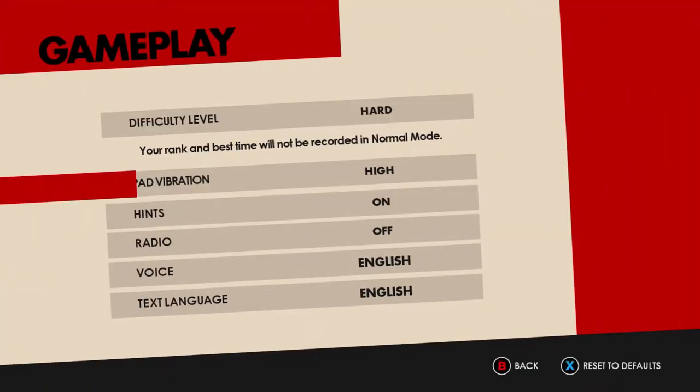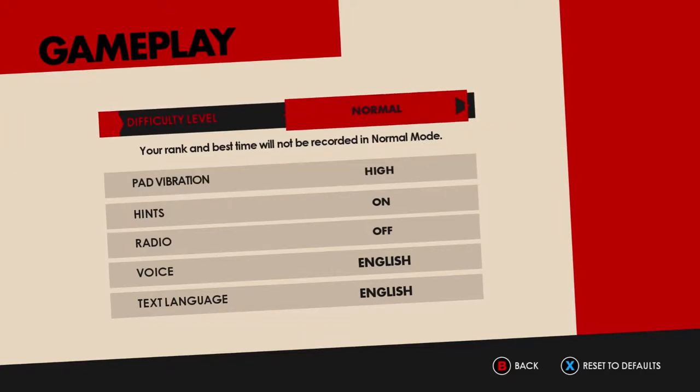Right here off the bat, you have a difficulty setting — normal and hard. Basically, hard is what you would expect from a Sonic game. It's pretty much normal mode; they just didn't want to make people feel bad for going on easy mode. Normal mode is for people that aren't particularly great at 3D Sonic games — maybe they have problems with depth perception or don't play a lot of games in general. For everyone else, just play on hard mode.